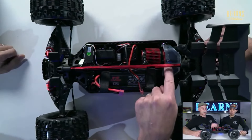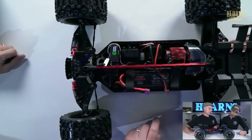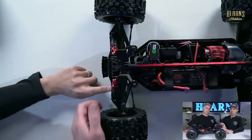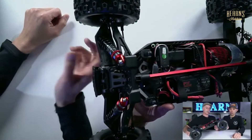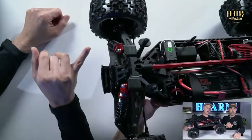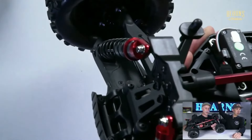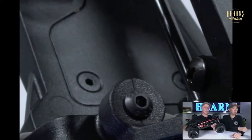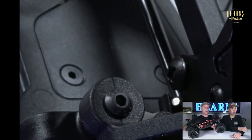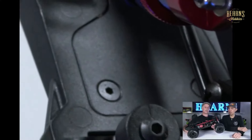It's bigger all over - longer arms, longer in length, more mass. We've got the same slipper clutch setup, same Hobbywing ESC, same metal-geared servo, and the same radio gear. Metal shock cylinders and metal caps. The arms are super long - have a look at that arm design. Look at the arm inserts and the quality fasteners - the screws and hexes are quality.